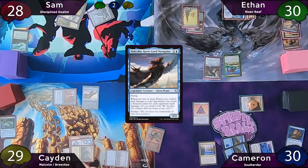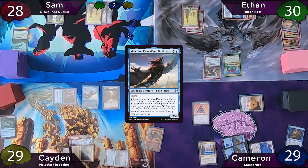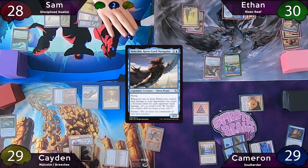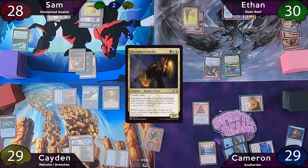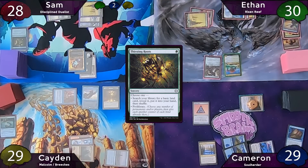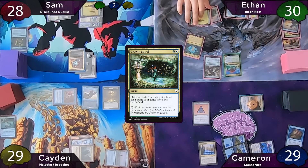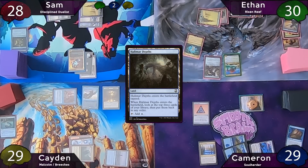Caden moves to combat and hits Cameron for one with his Cutpurse, which triggers Malcolm and gets him a treasure token. Sam starts his turn with a Snow Plains, casts Disciplined Duelist who enters with a shield counter, attaches Sentinel's Eyes to it, and casts Thirsting Roots to get another shield counter. Ethan stops on end step to cast Growth Spiral, draws a card, and puts Halimar Depths onto the battlefield tapped, rearranging the top three cards of his library.